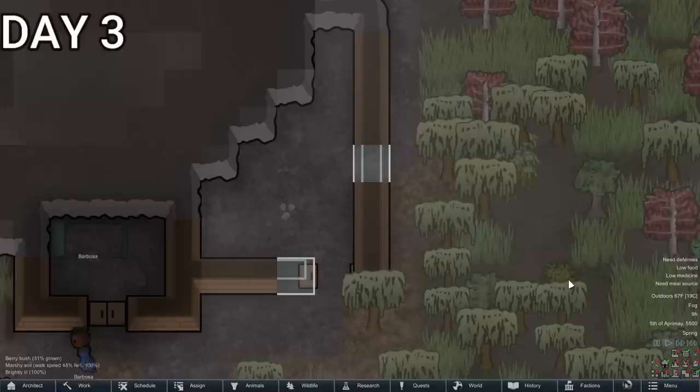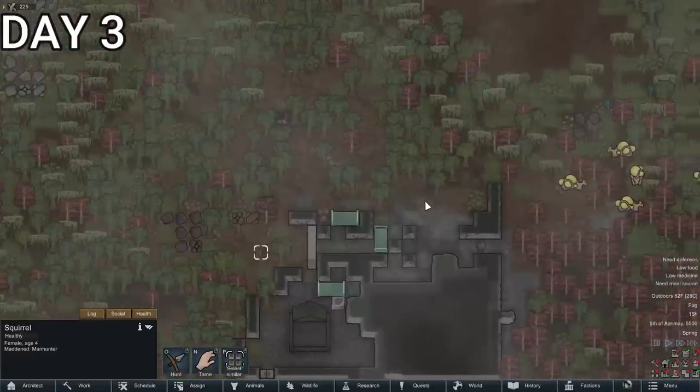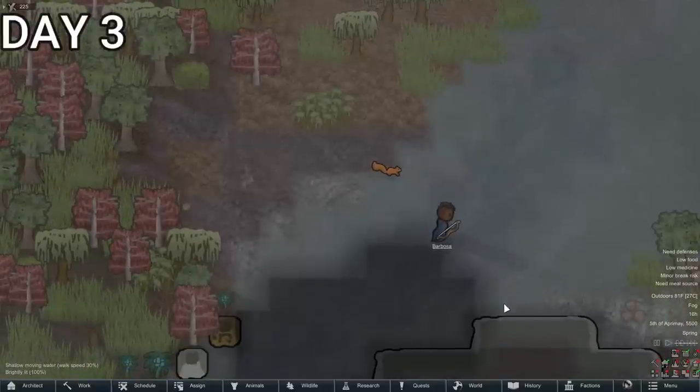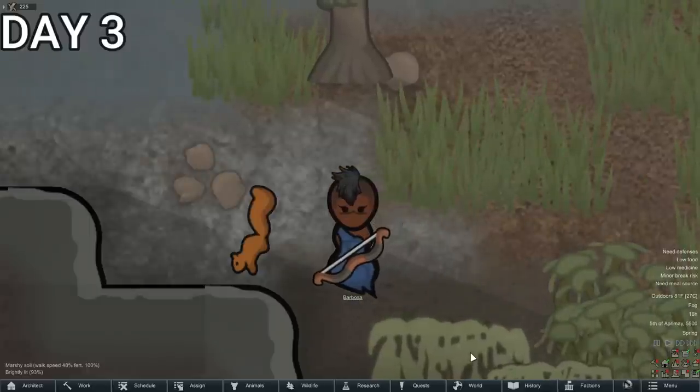Scary, right? But before we deal with the Federation, we're going to have to deal with our very first event, which was a mad squirrel. Barbossa has basically been training for this moment her entire life, and we're not going to let some damn dirty squirrel ruin it for us. Obviously the squirrel was very weak and very easily killed by Barbossa.